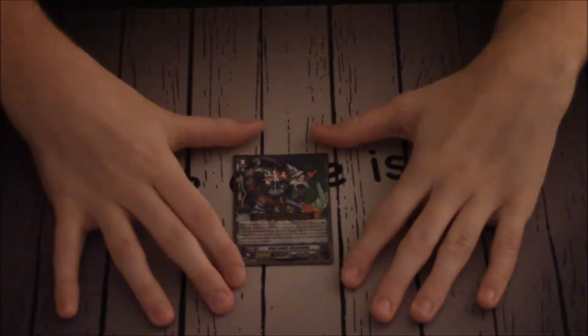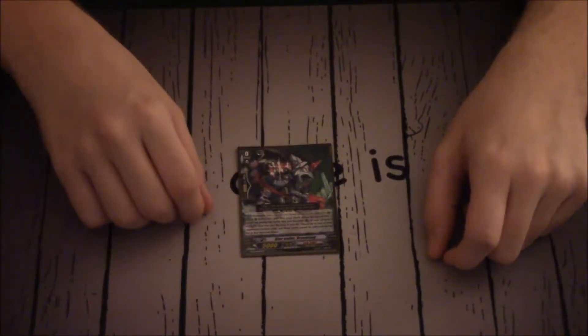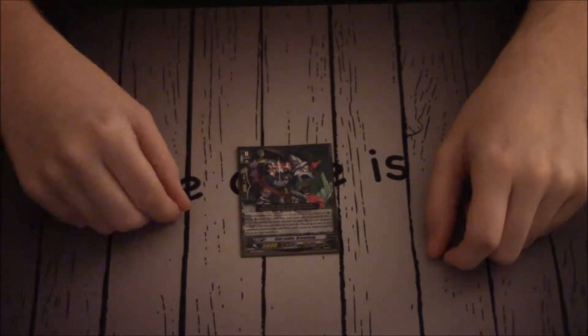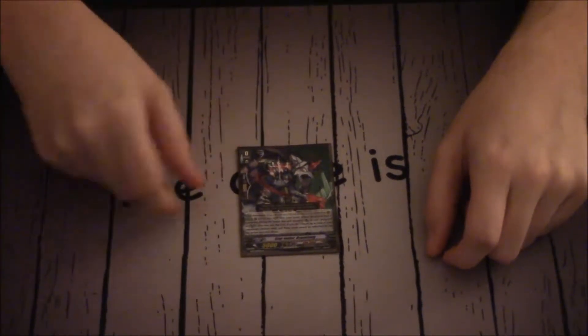The starter is Star Vader Brave Fang. When an attack hits during the battle that this unit boosted a Vanguard, if you have a Vanguard in Legion, you may pay the cost of putting him into your soul. If you do, choose up to two of your opponent's locked cards and Omega lock them.